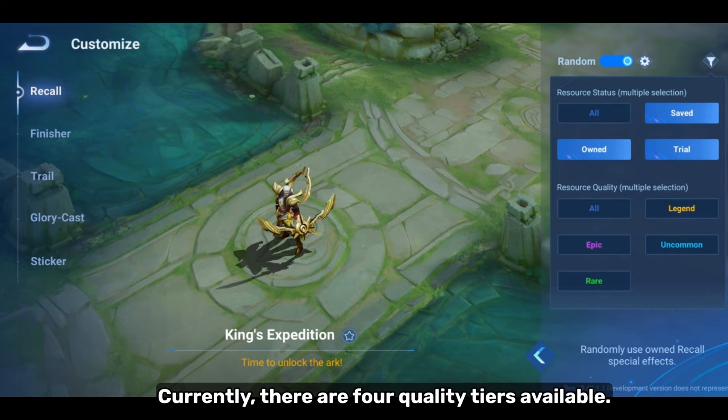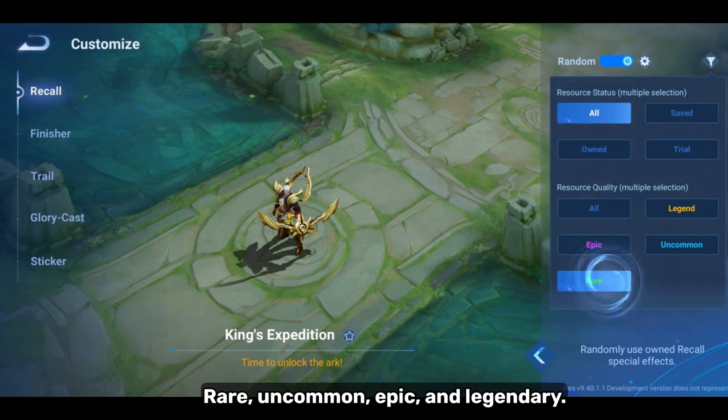This filters the effects based on their quality. Currently, there are four quality tiers available: Rare, Uncommon, Epic, and Legendary.